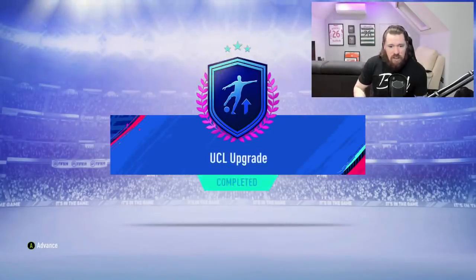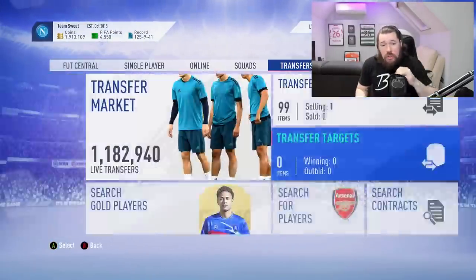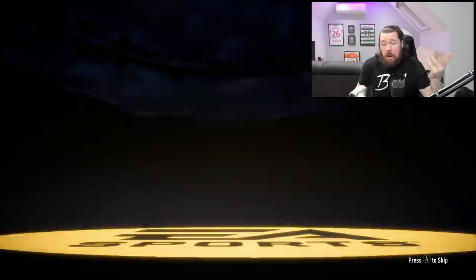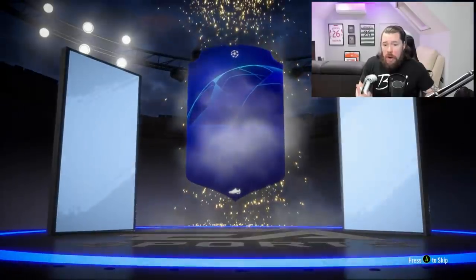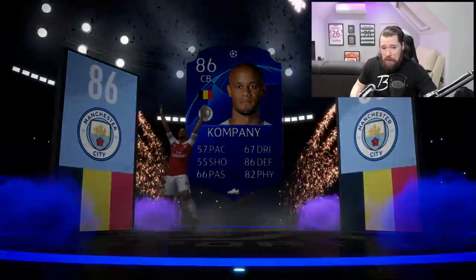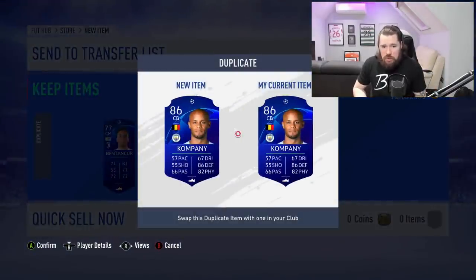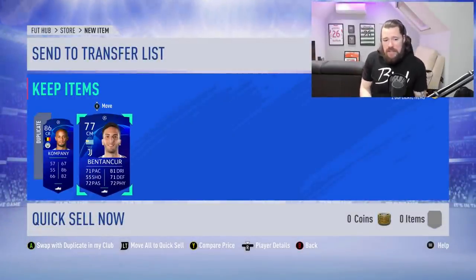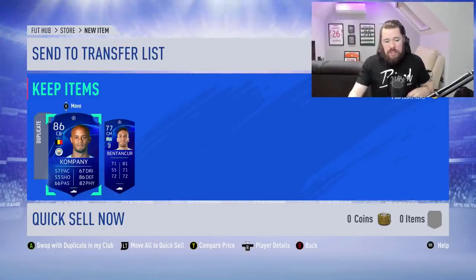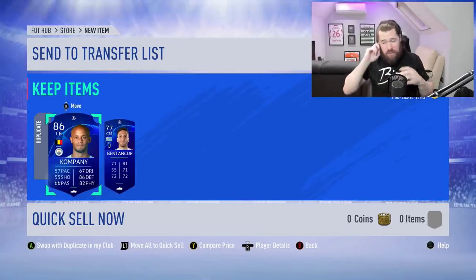Alright — I've got another one. I actually just had another one and it all went wrong, so I want to explain what you can do this with. Let me get a duplicate untradeable first. It's a walkout — a Belgian centre-back — it's going to be Vincent Kompany. I do have him in the club. It is a duplicate — this is exactly what I wanted. Before we get into what to do, I want to explain that you can do this with anything other than red inform cards: icons, informs, UCL cards, regular gold.